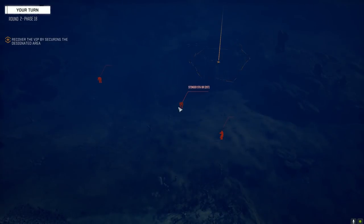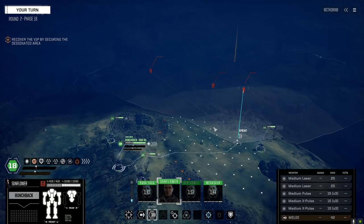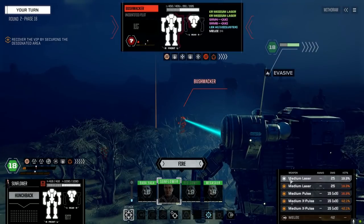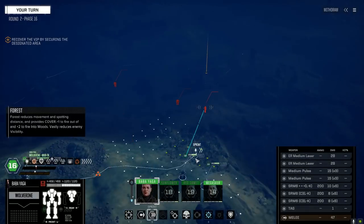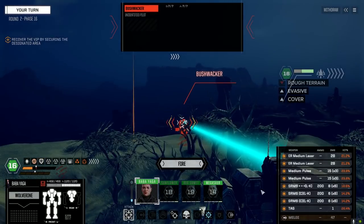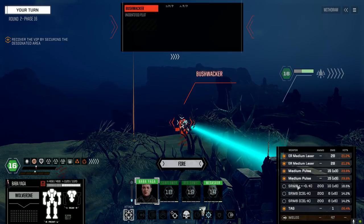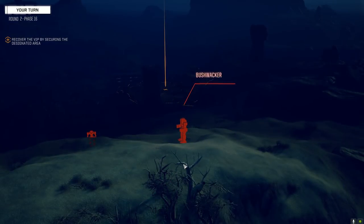10 points of heat — and we probably burned up our Stinger, our recovery. I don't want to get too close — let's get into here. Going to leave the medium and pulse medium off, just go with the medium X pulses. Let's get down to the woods, not quite eyes on. Let's stay nice and cool. The two ER mediums hit — that was nice.